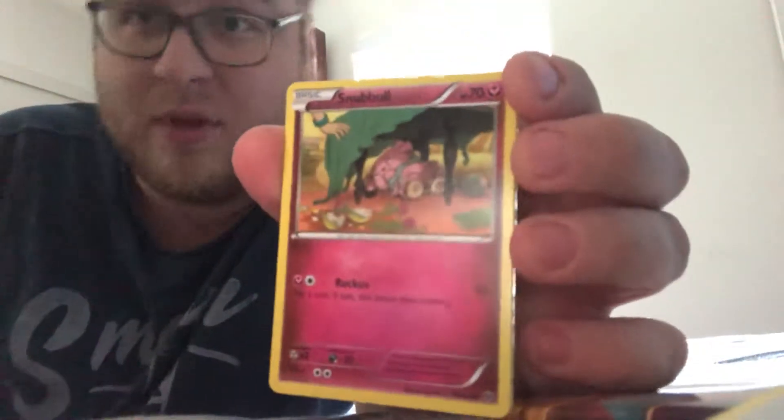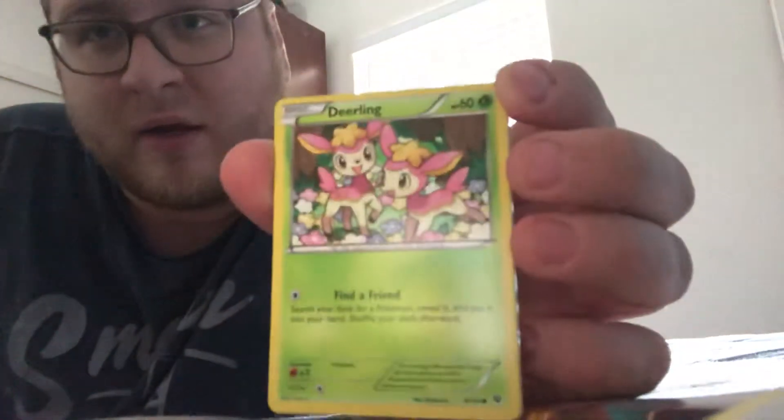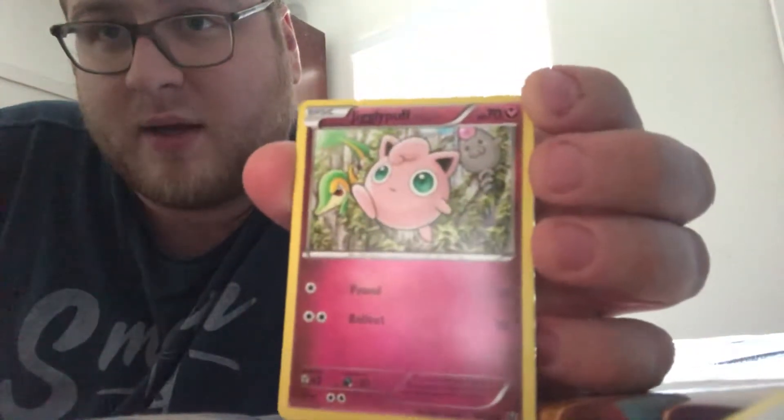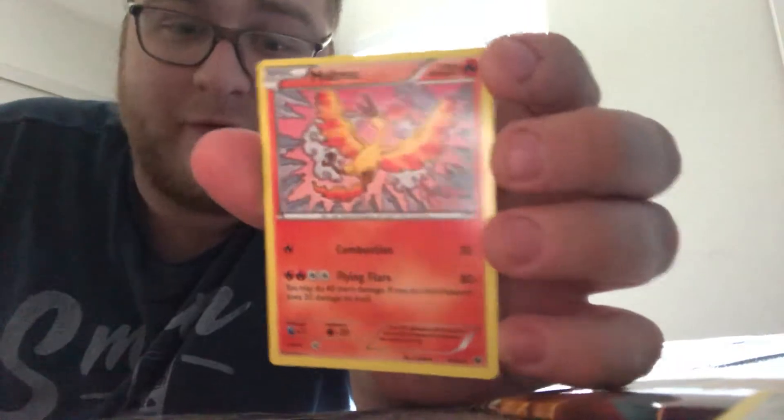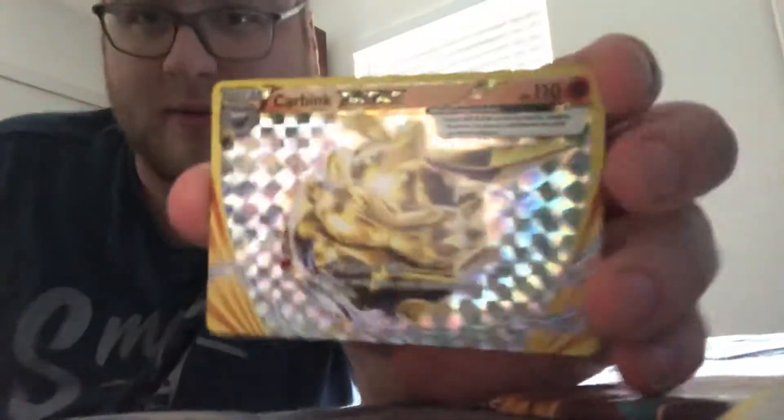There's another Snubble under the table, up to no good. A Deerling — one of my girlfriend's favorites. Riolu. A Jigglypuff pictured with Snivy and Spoink again. Then we've got a Carbink and a Carbink BREAK card — that is pretty sick looking. And we also got a Moltres with some cool art, looks like he's getting hit with an Ice Wave. That Carbink BREAK card is pretty sick — I really like the look of that card.